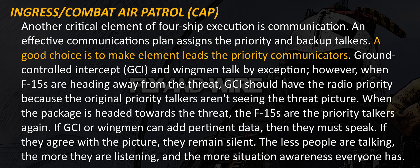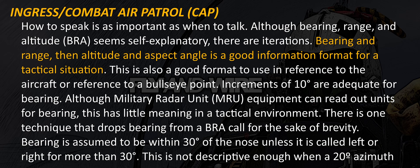Another critical element of four-ship execution is communication. An effective communications plan assigns the priority and backup talkers. A good choice is to make the element leads the priority communicators. Ground-controlled intercept and wingmen talk by exception. However, when F-15s are heading away from the threat, GCI should have the radio priority because the original priority talkers are not seeing the threat picture. When the package is headed towards the threat, the F-15s are the priority talkers again. If GCI or wingmen can add pertinent data, then they must speak. If they agree with the picture, they remain silent. The less people are talking, the more they are listening and the more situational awareness everyone has.